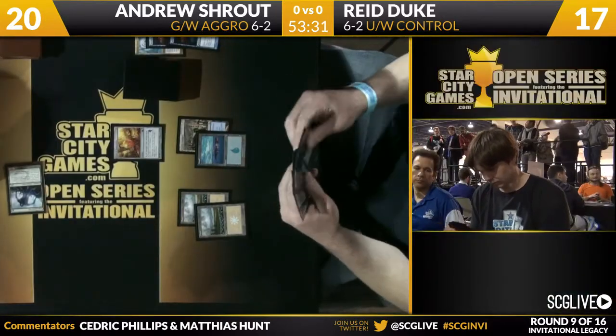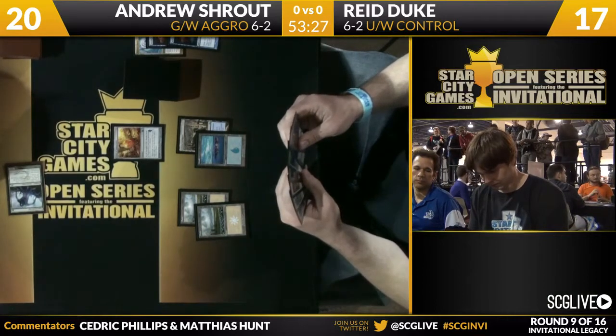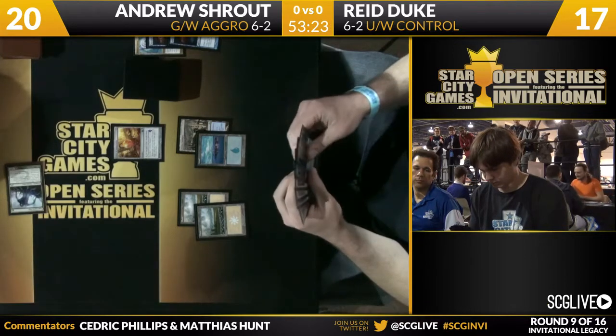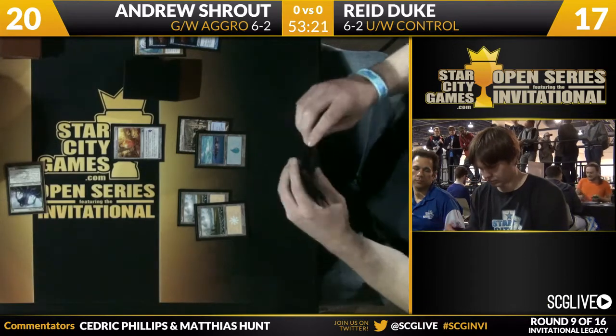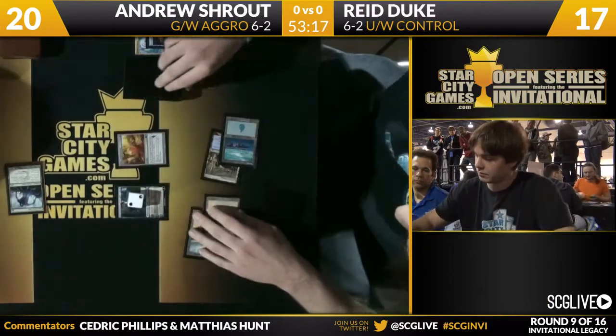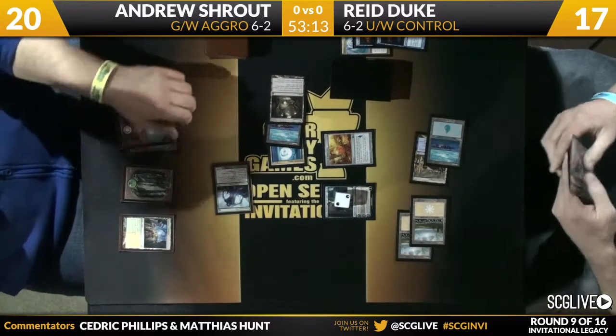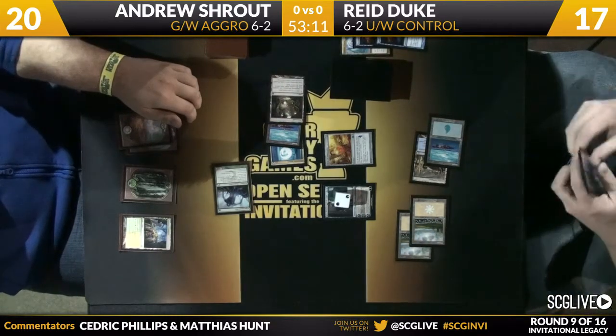I can't imagine that Andrew would have kept a six-card hand with just Experiment One and nothing else. In fact, where I read the situation, I would probably be expecting a pair of Advent of the Wyrms to come out here. The Duke is going to play a Jace, Architect of Thought — that's going to go down to two. Here's a Detention Sphere, there's an Island, and that is a Mutavault. Let's see how Shrout decides to split these up.